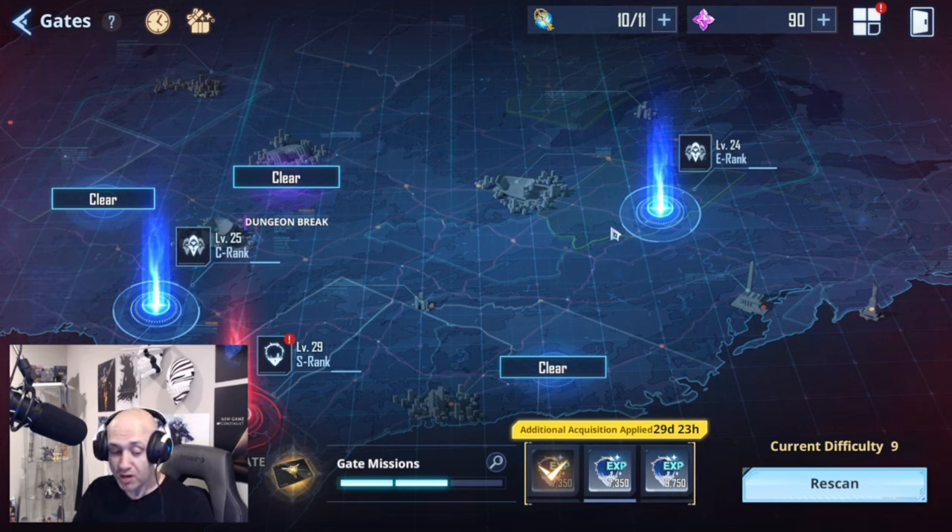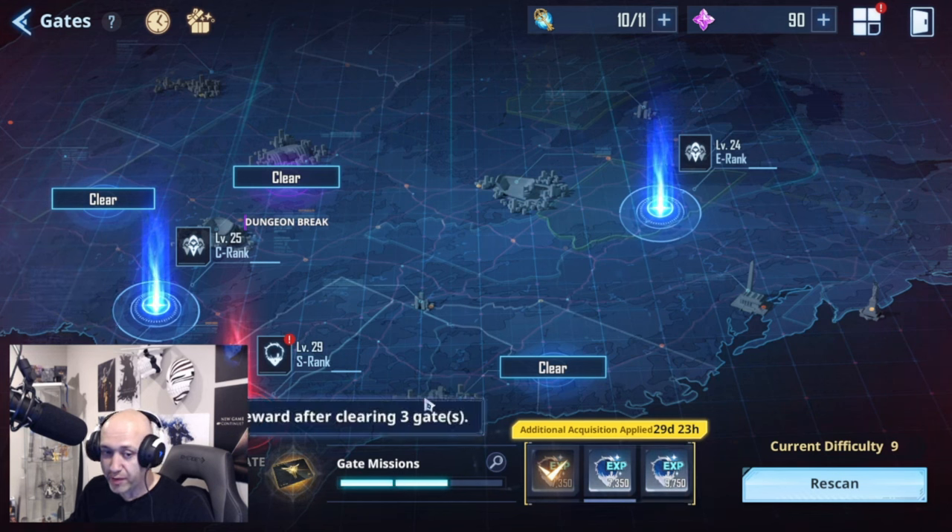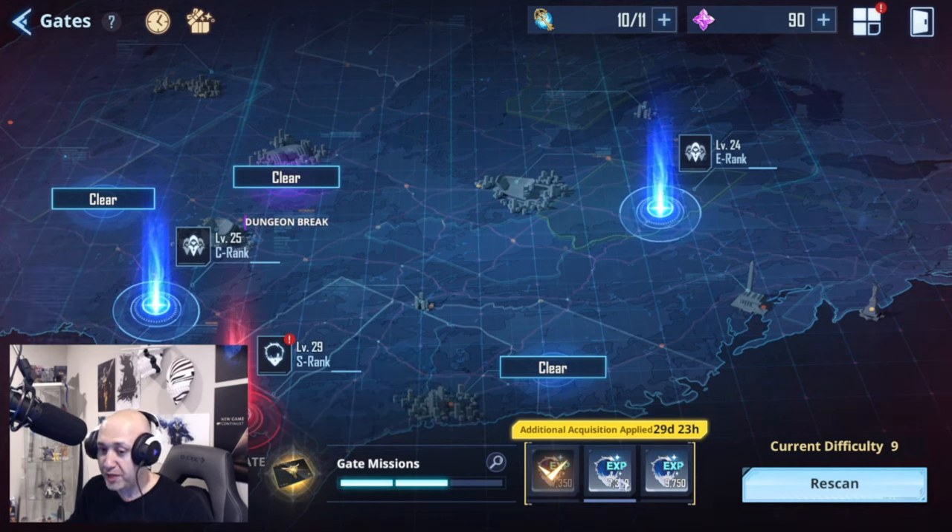First off, when you start off your day after reset, you're going to have some gate missions. There are a couple of them kicking around. When you finish three gates, you're going to be given 7,350 EXP. When you finish it again, you get another 7,350 EXP, and then when you finish it the last time — which requires four gates — you'll get 9,750 EXP.